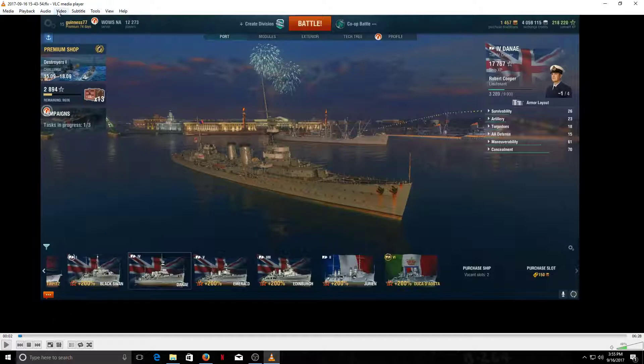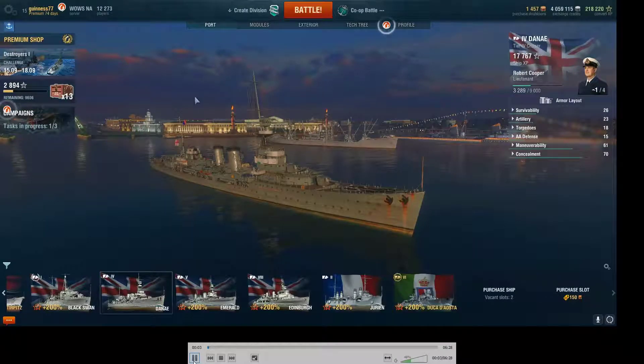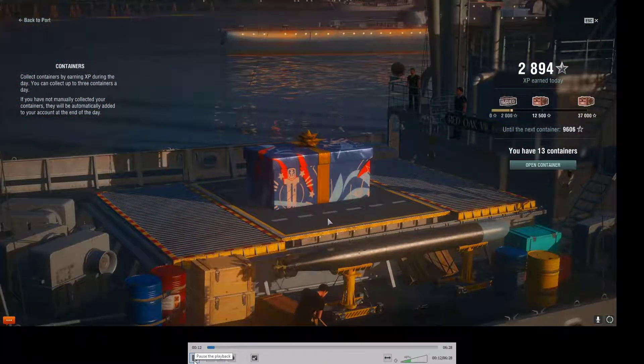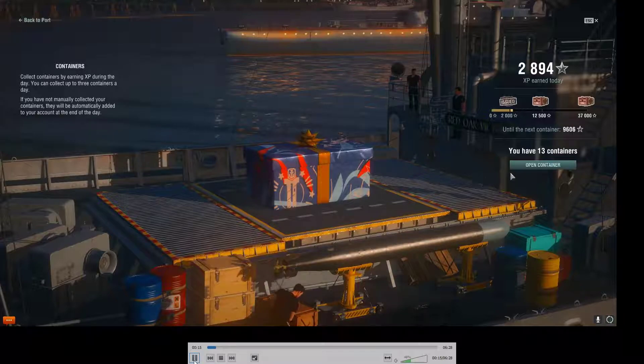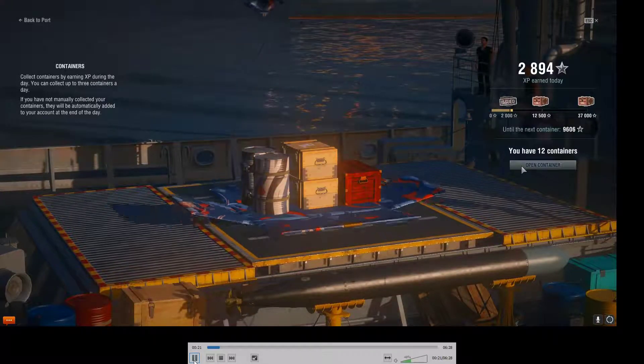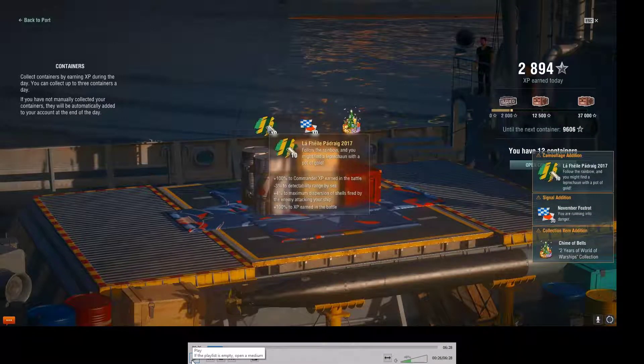Let's go ahead and go to full screen. Here we go — back in the game, you've got your containers. I already opened one; that's what they look like. This is the second year anniversary, so I open and we've got some cool camo there: 100% to commander XP, minus 3% detectability range by sea, maximum dispersion, plus 400% XP earned in battle.